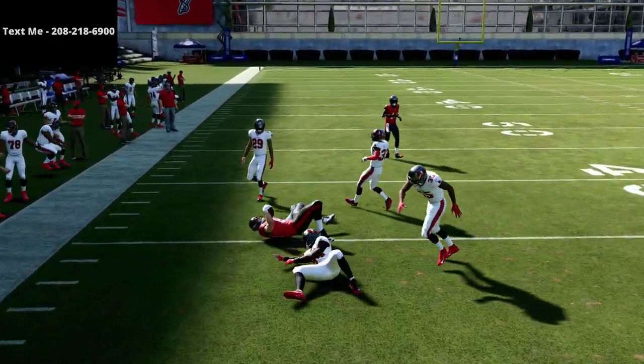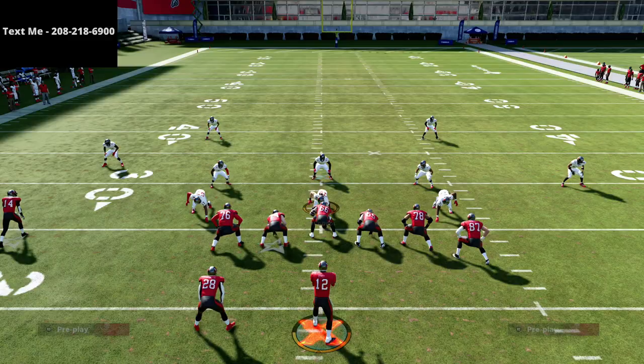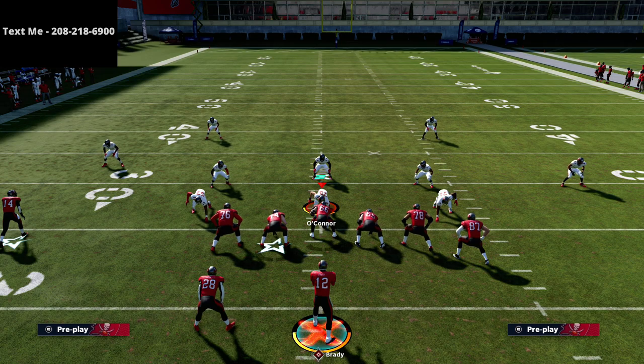This is what makes U-Trips so good — it's just an underneath passing machine. And if you master the underneath passing, it's going to open up all of the deep shots we have for you out of this offense. If you want to learn the entire New England Patriots offensive guide, I'm going to leave a link to it in the description of this video. This offense is insanely effective — so powerful, with so many powerful formations and route combinations. Thanks for watching. I hope you enjoyed it. If you have any questions, feel free to text me. My number is 208-218-6900.